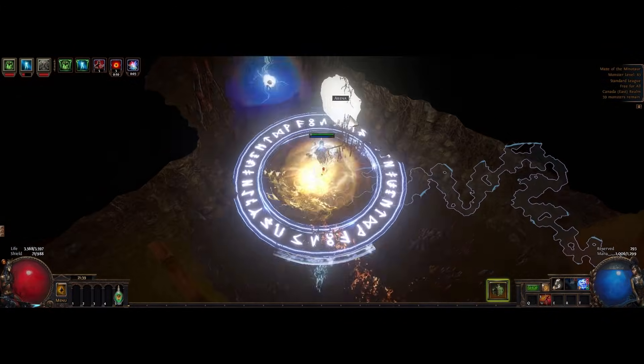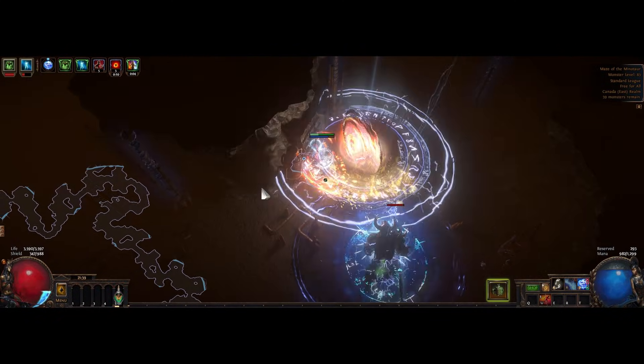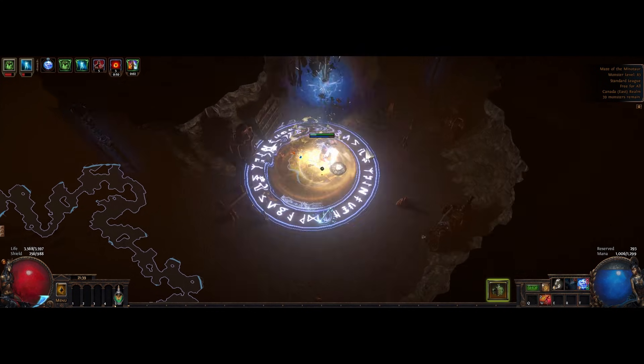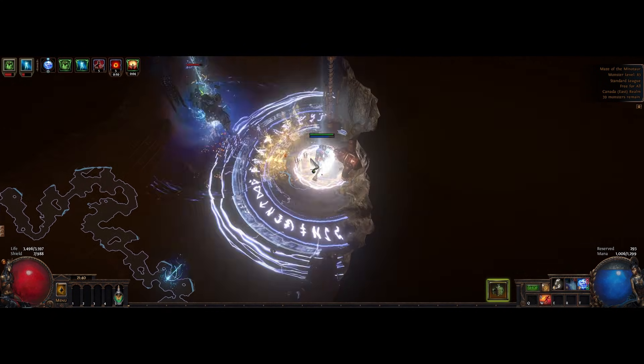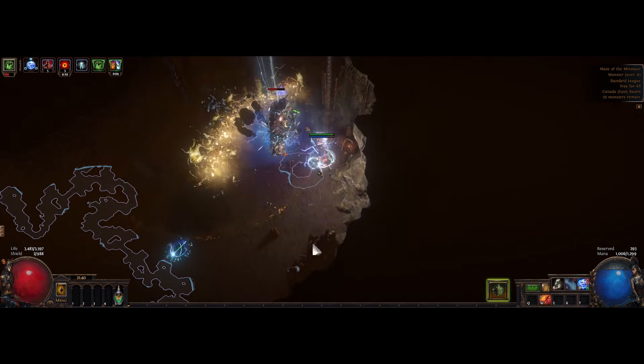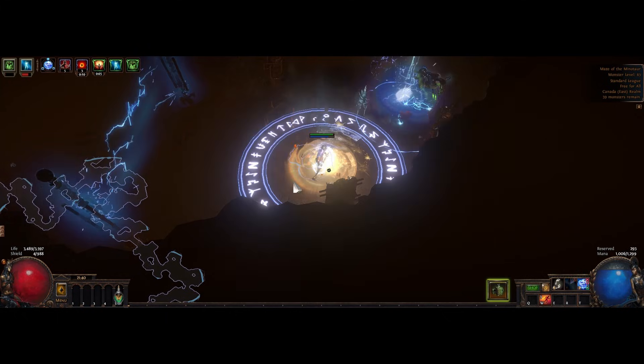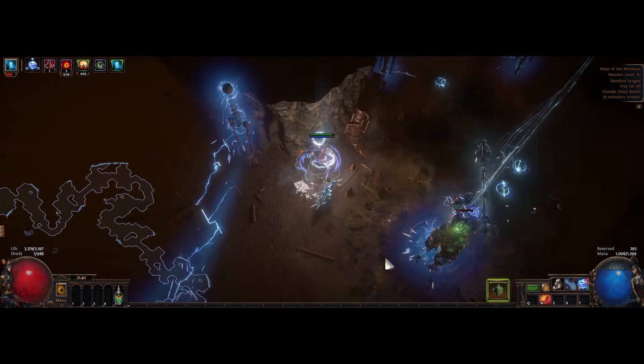The bossing DPS is a little bit low, but the thing is, when you're playing auto-bombers, you actually have 100% uptime. It's not even like you have a dot to maintain — you just walk around. You can literally see me standing here against this Minotaur, and it's super chill. You just gotta not get hit. And when you don't have to target and don't have to apply anything, it's much easier to not get hit. Honestly, it might be the move.